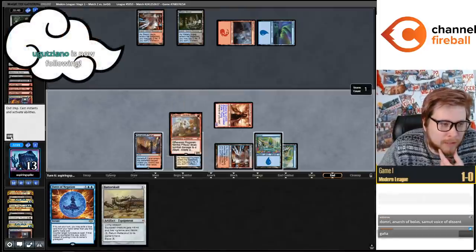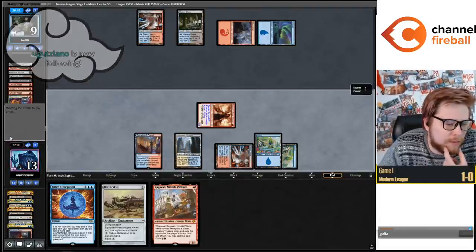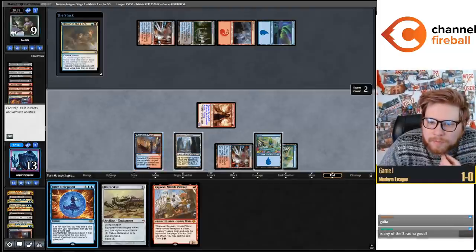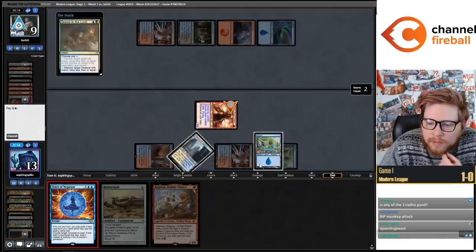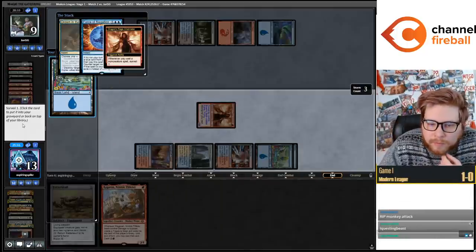Is any of the three Rata good? I think the Gali is good - I'm confusing those two mana cards. Rata might be good, I kind of like that card. Looks like they probably would have drowned the Ragavan anyway, but then we would have hit with the Ragavan.